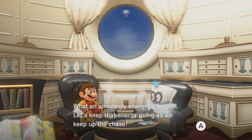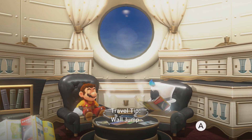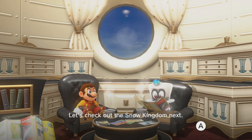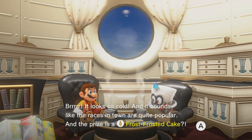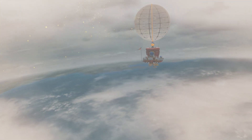What an amazing energetic festival! Let's keep that energy going as we keep up the chase. Seeing as how we've got some time to kill, let's review some skills like how to wall jump. Let's check out the Snow Kingdom — brr, it looks so cold. It sounds like the races in town are quite popular, and the prize is a Frost Frosted Cake? Oh boy, trying to get some cake.